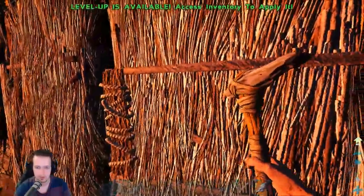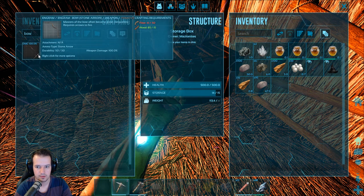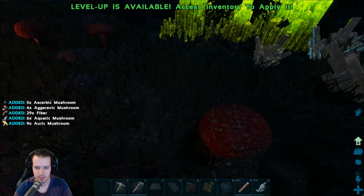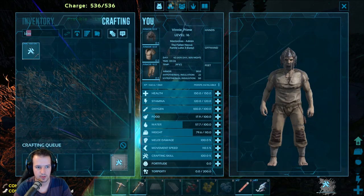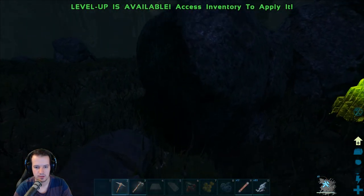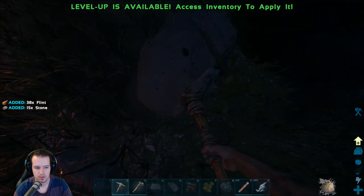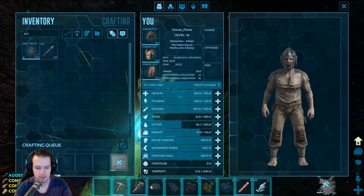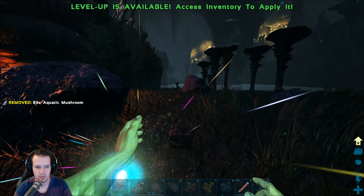I wonder if I can make a bow. What do we need? Fiber. If I could make a bow and take out that raptor, that would be pretty awesome — just for the hide. You can get into a spyglass and hide armor essentially if we wanted to. Can we make four more? What do we need? Let's throw that stone away. Thirteen more. Put that down there. Let's throw away these mushrooms because they're probably weighing us down a little bit.